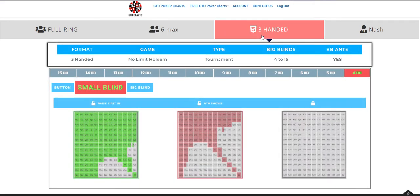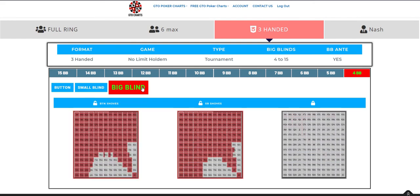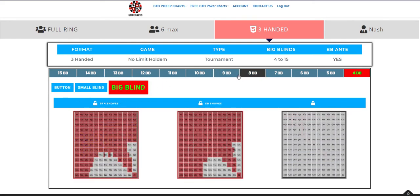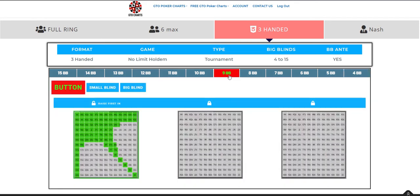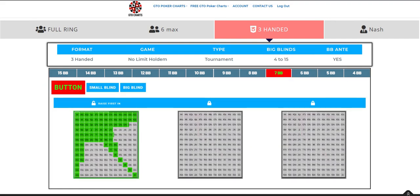3 Handed is similar again but the number of positions becomes 3: button, small blind, big blind. This is great if you're in a tournament and down to 3 people — a push fold strategy employing these charts is a GTO approach to help you through those stages.